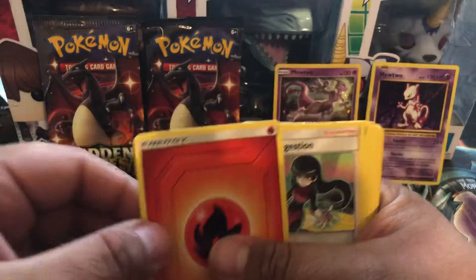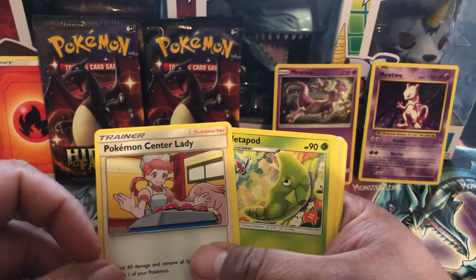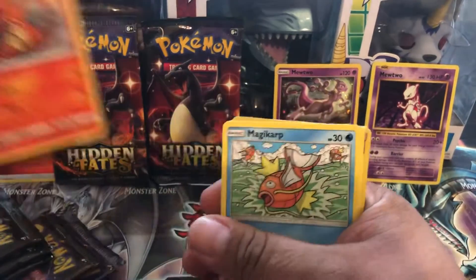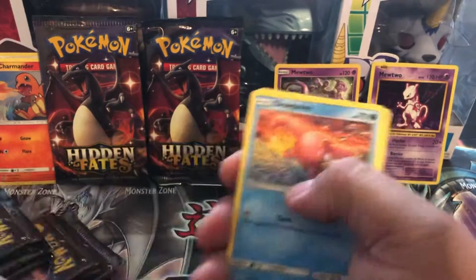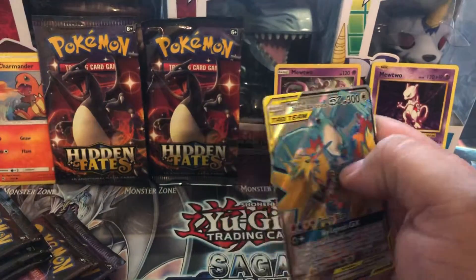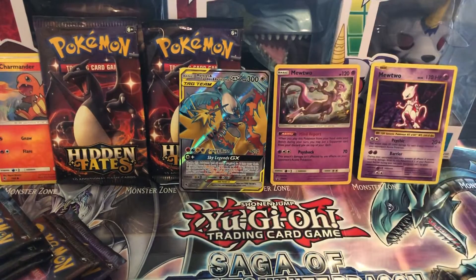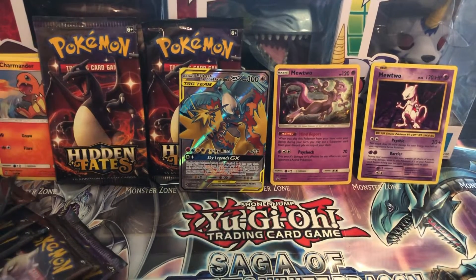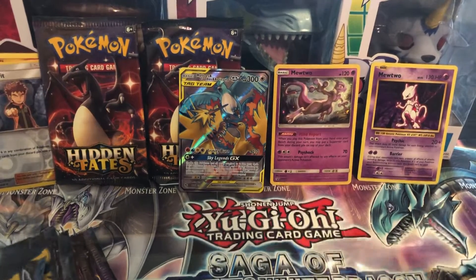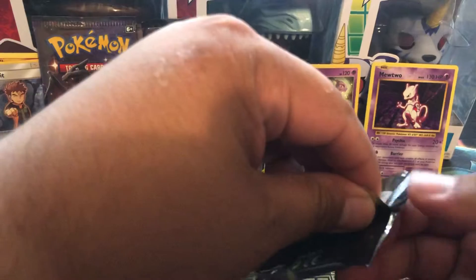Fire energy, keep that nice. We got a Sabrina's Suggestion, Pokemon Center Lady, Metapod, Paras, Psyduck, Charmander next to Charizard, Magikarp, Slowpoke, Brock's Grit - and look at this - the three birds. Starting off pretty good! Brock's Grit is a reverse holo. What do y'all think - did y'all keep the reverse holos or give them away? Let me know in the comments.